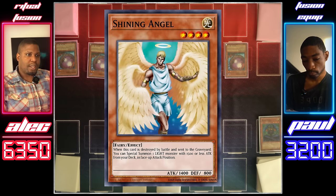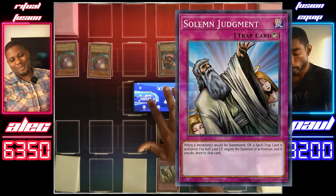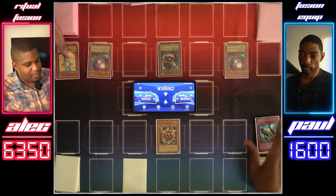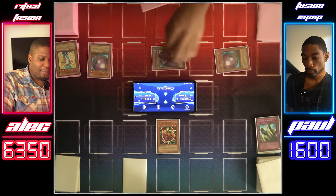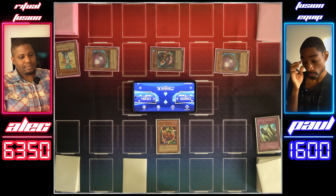Normal summon Shining Angel. I'll activate Solemn Judgment — paying half my life points to negate the summon of Shining Angel. Goodbye, Shining Angel. That is a fair play. So with that in mind, I'm going to switch my monsters to defense position — a smart and understandable strategy.